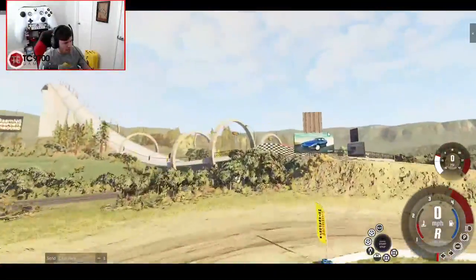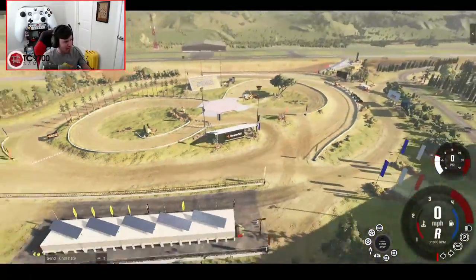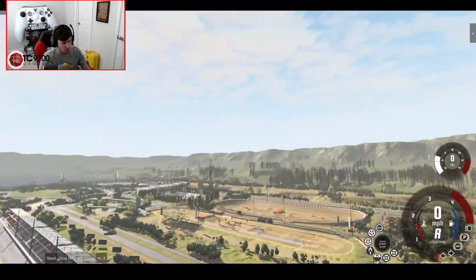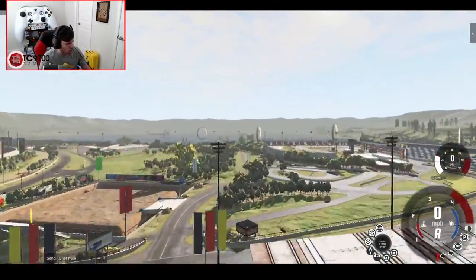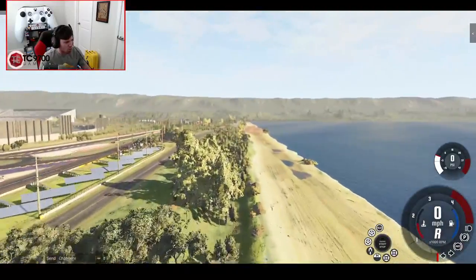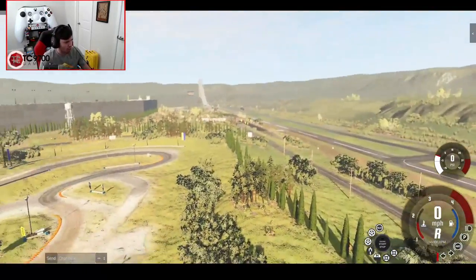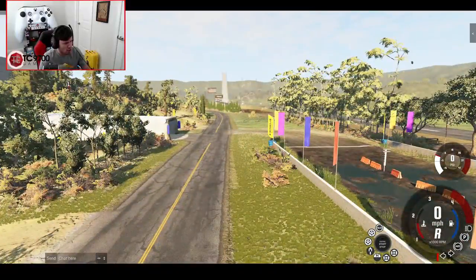We are gonna be saving the massive ramp for last. You know where we need to take it? We need to take it out to the mud pit and actually do a proper mud test with it. That is exactly what we need. It's technically a mud drag strip right next to the off-road complex. Let's go. I wouldn't mind just dropping it in from up here.